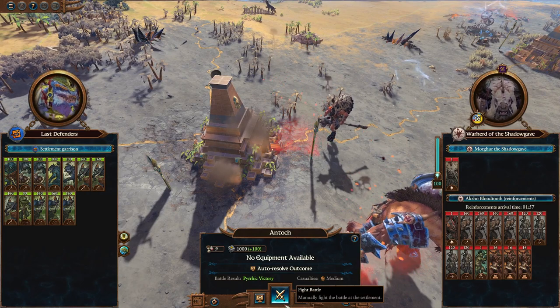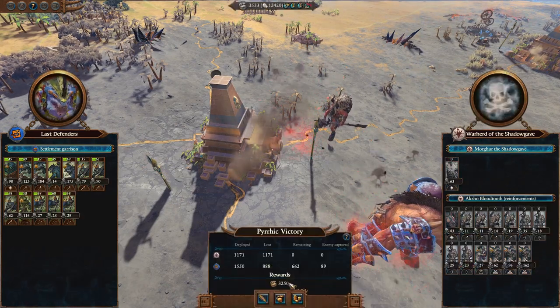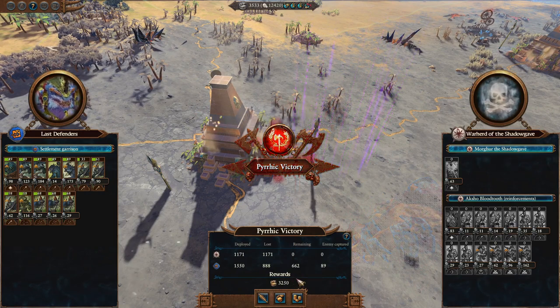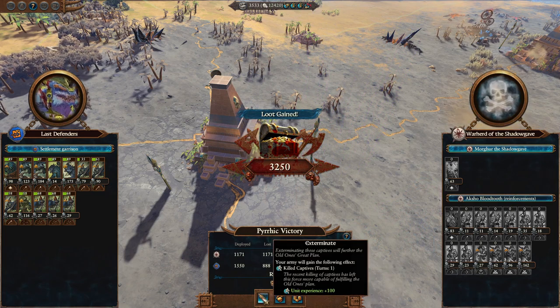Morgur has decided to attack Antok, but we have a Pyrrhic victory. So of course we're going to auto-resolve that. The Warherd of the Shadowgave should now be wiped out from the map.